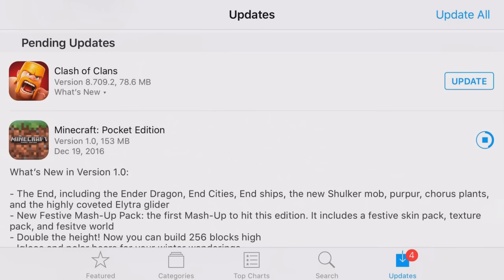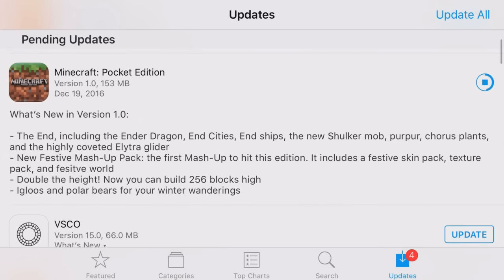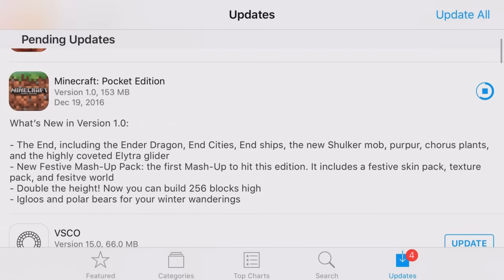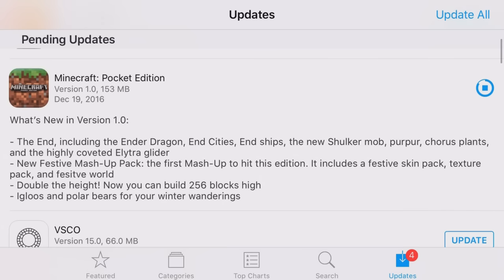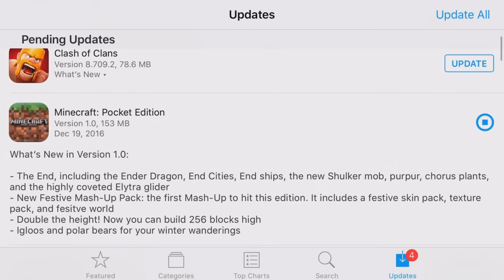The changelog right now, as you can see from the actual iTunes store, includes: The End, including the ender dragon, end cities, end ships, the new shulker mob, copper horse plants, and the highly coveted elytra glider — that's my biggest feature. There's also the new festive mash-up pack, the first mash-up pack to hit this edition, which includes the festive skin pack, texture pack, and festive world. They also doubled the build height to 256 blocks, and added igloos and polar bears for winter wandering.